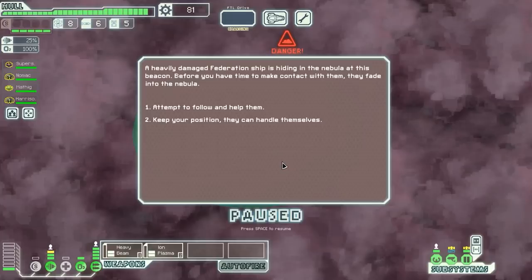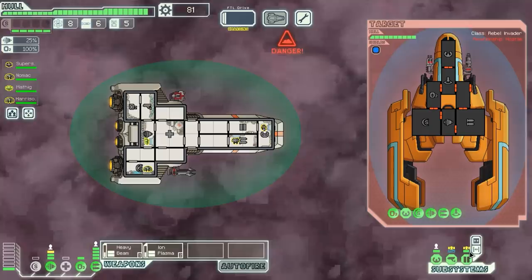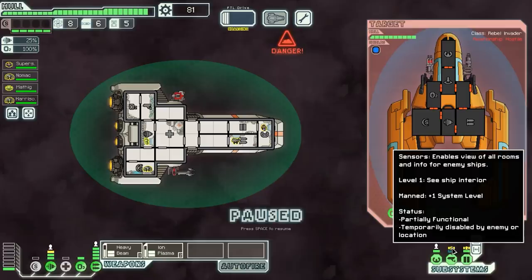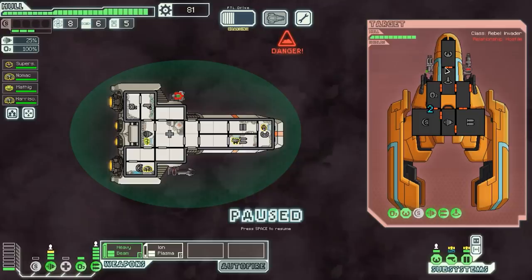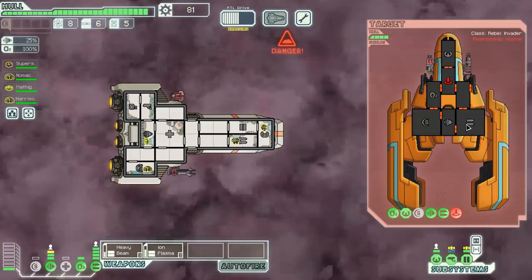A heavily damaged Federation ship is hiding; we follow it and have to fight another rebel. Fine with me — more combat means more scrap. Interestingly, the ship acts as if it has level two doors, fully functional and manned, even though it's objectively not. Apparently the Athena gets those upgraded as if permanently manned. Seems a little weird. The enemy has a crew teleporter, which is concerning — do we take out the weapons to avoid damage, or destroy the teleporter so they can't board us?